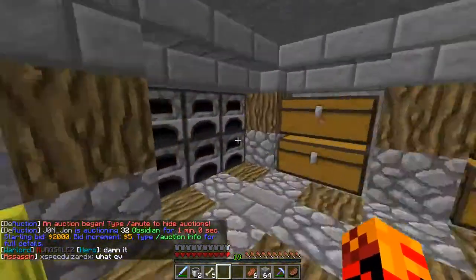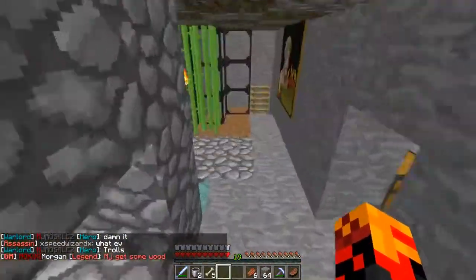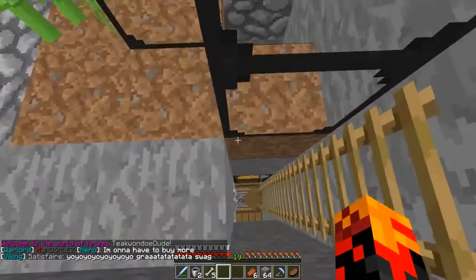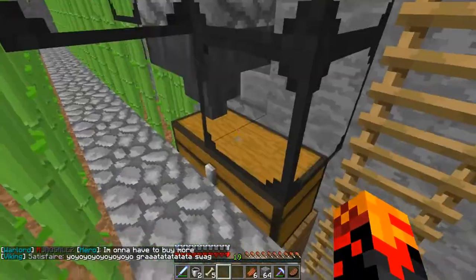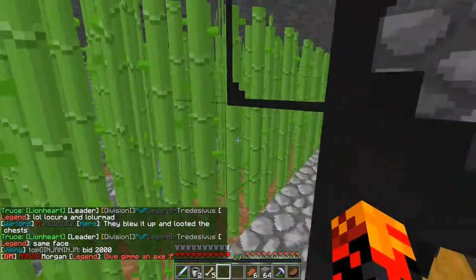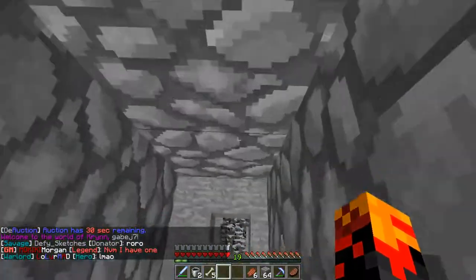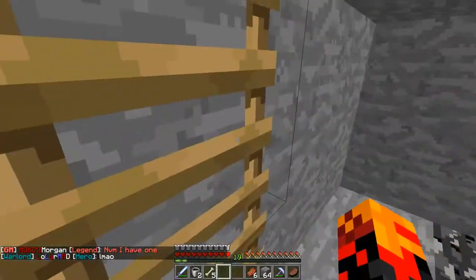The base is also covered completely by water, so it's going to be harder to raid. Downstairs we have the rest of the trap — the cows fall into lava, and their drops go into a hopper through a little slab into this chest. He also has multiple stories of sugar cane farms and cactus farms.